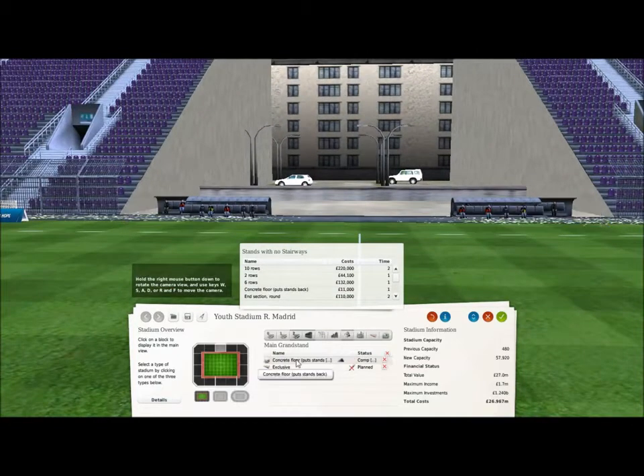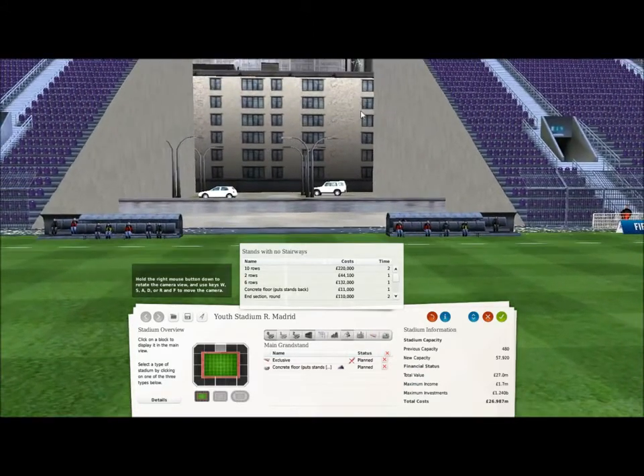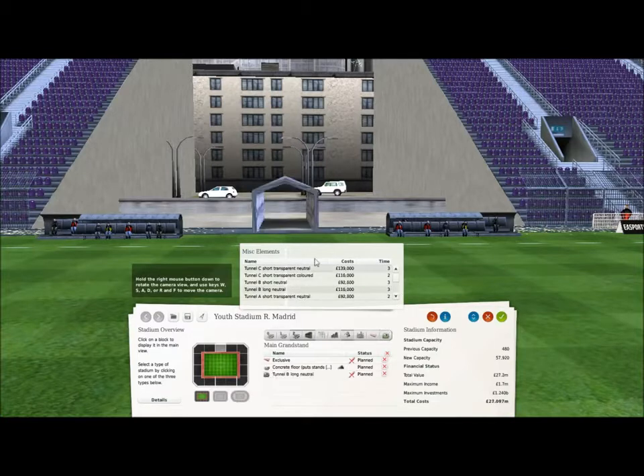I can actually move the benches back or forward - I prefer to have them on the pitch because that looks better. Now, at most stadiums - apart from Old Trafford, the obvious exception - the tunnel is in the middle of the pitch, so we need a tunnel. There are two elements to the tunnel. In MISC, or miscellaneous, there are lots of different tunnels. I quite like the long natural Tunnel B, but you also need a section for the players to walk onto the pitch - a player entrance.